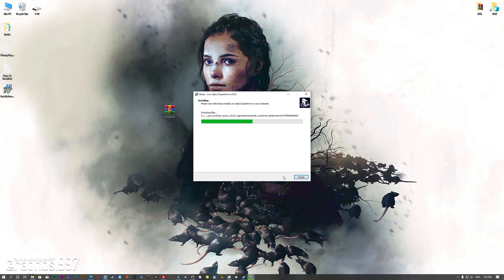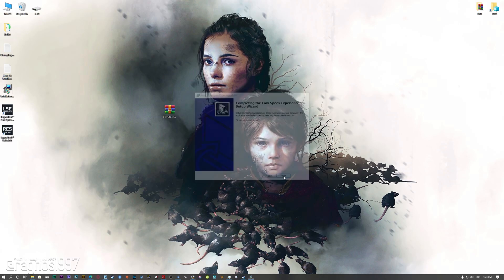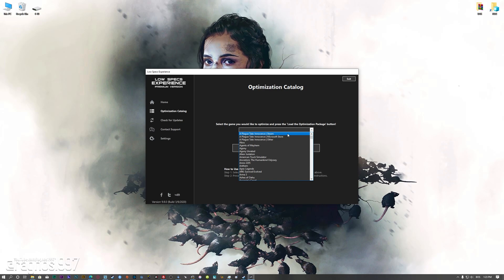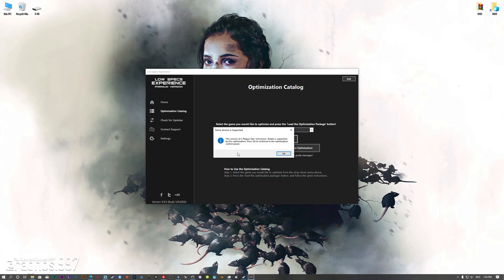Start the installation process for the Low Specs Experience. Once it's done, start it from your Desktop shortcut and head over to the optimization catalog section. From this drop-down menu select A Plague Tale Innocence, and then press load the optimization package.